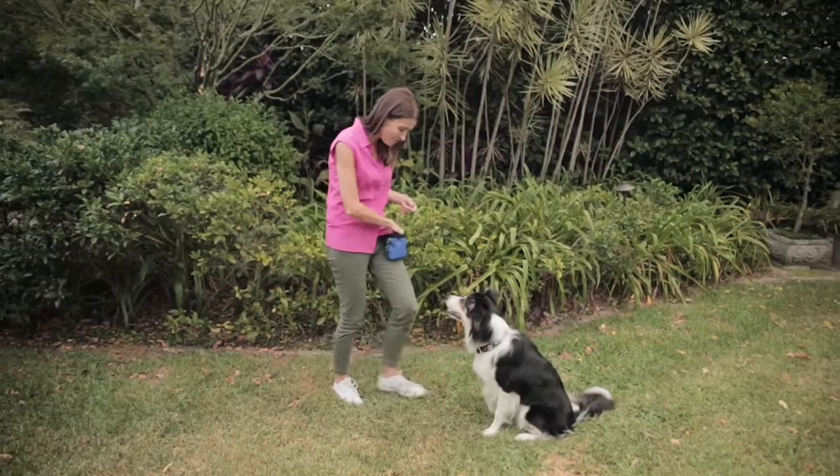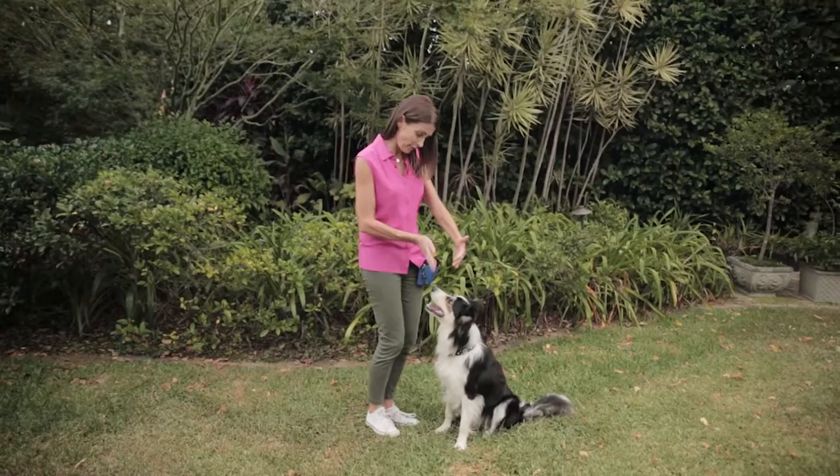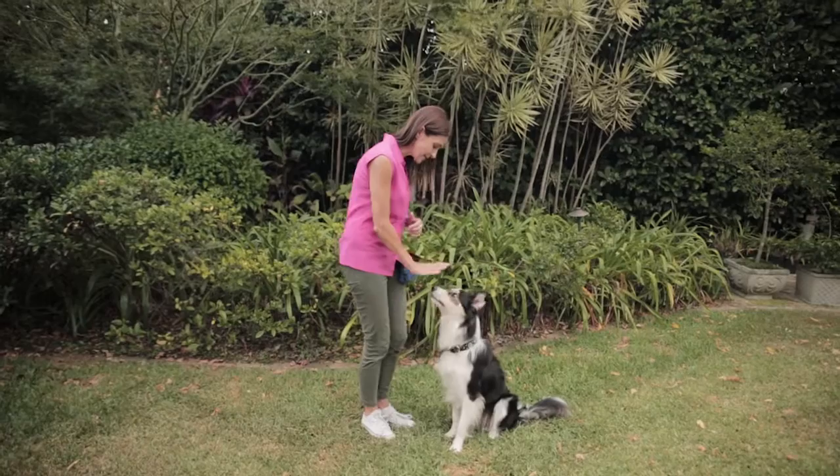If your dog breaks the position, which is very natural because they're just learning what stay means, you just ask them to sit again and start back at the distance from the dog where you know they're not going to break the stay.